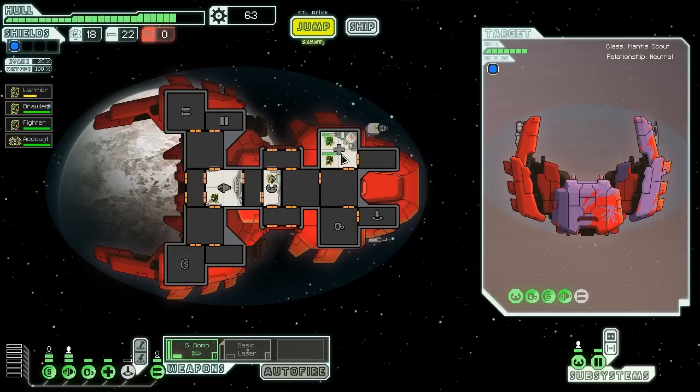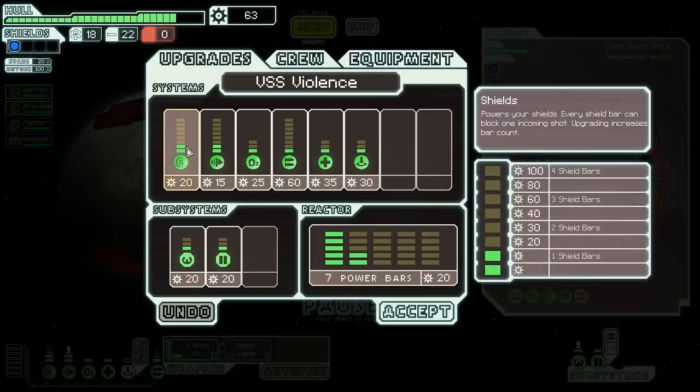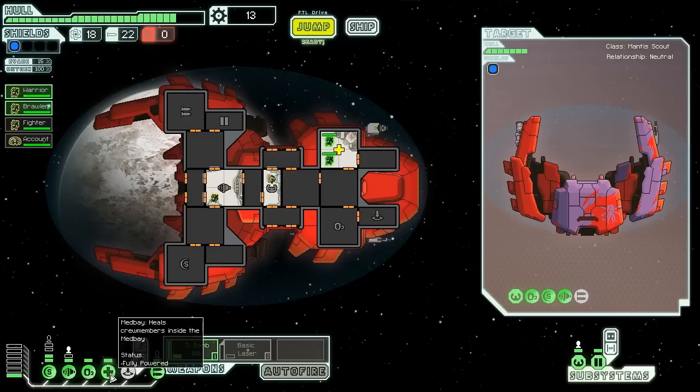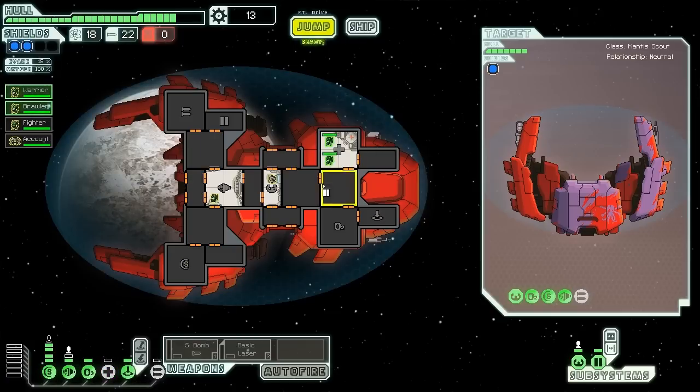That's a great start. We'll be able to power up our level two shields. We'll buy level two shields now. We don't quite have the power for them, but if we take power out of the engines and out of the weapons — because we don't need those most of the time now — we should be able to get everything where we want it and have level two shields, so we're not quite as easy to kill.